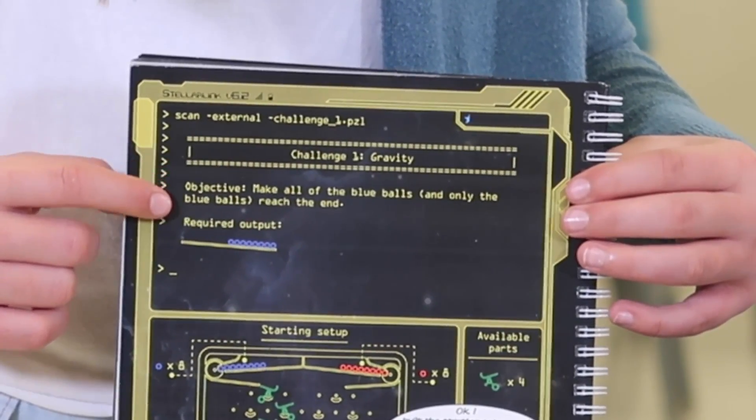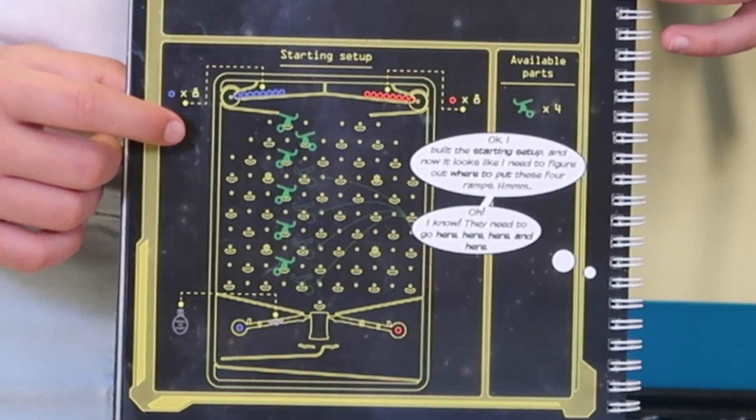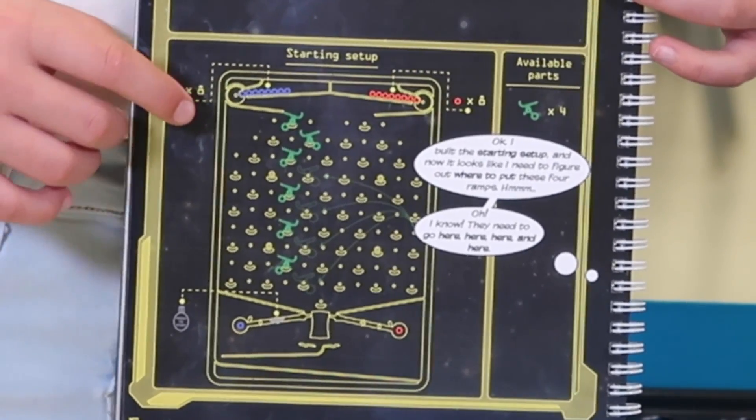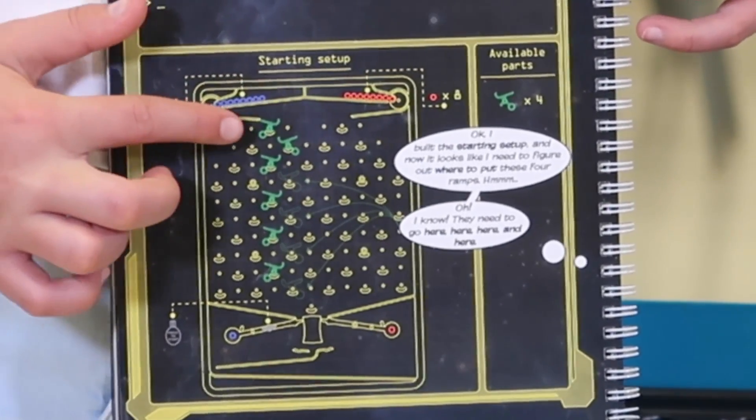Every challenge has an objective at the top of the page. You need to create a computer that completes the challenge. The first challenge: make all of the blue marbles, and only the blue marbles, reach the end. Check out the starting setup — you need to set the board up just like this. The blue marbles are on the top left, and the red marbles are on the top right.